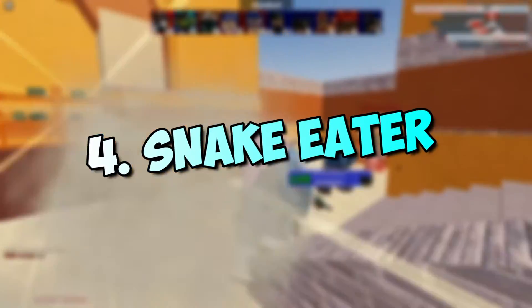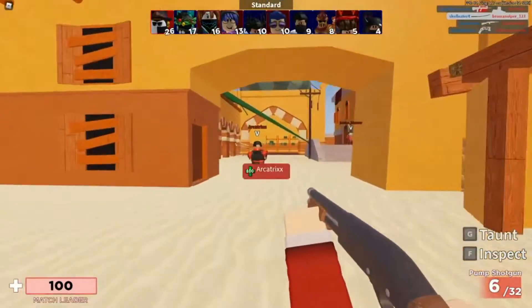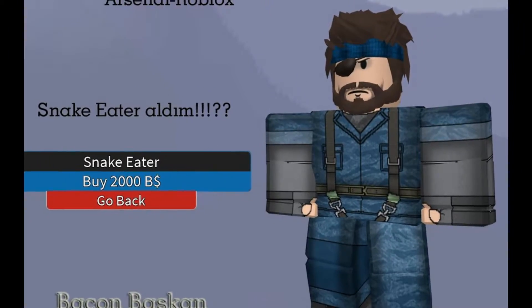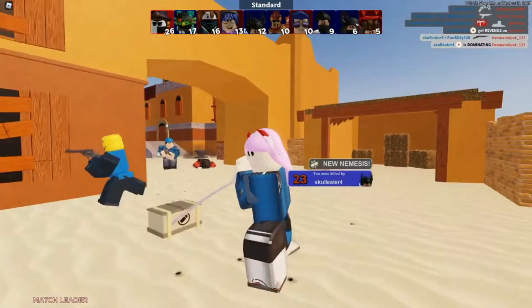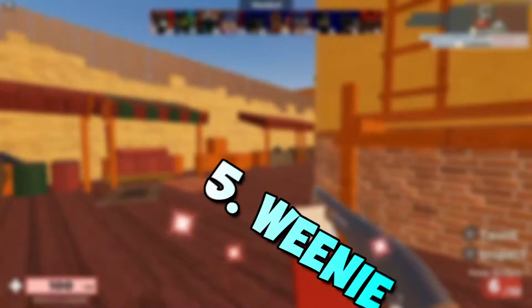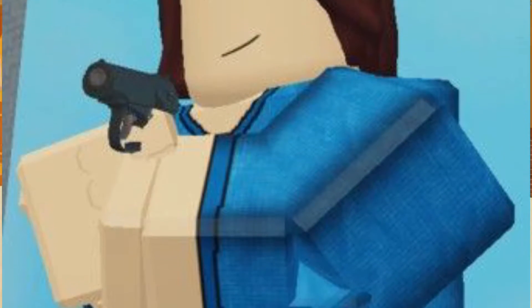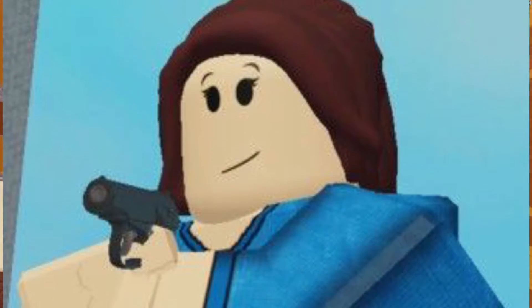4. Snake Eater. We enjoy representing Solid Snake in any game, and the opportunity to bring the Metal Gear Solid hero to Roblox is too amazing to pass up. 5. Weenie. Weenie is the name of the skin, which is already amusing. Then there's the strange, semi-creepy smirk on its face.